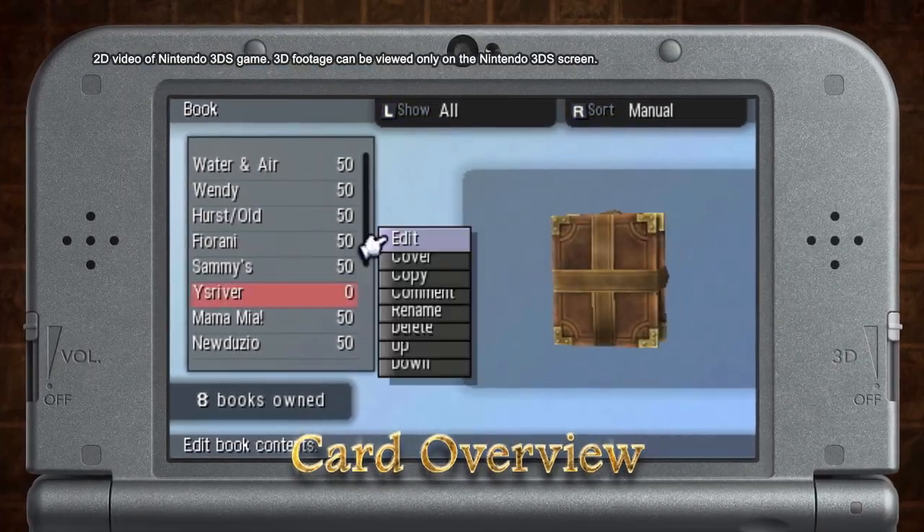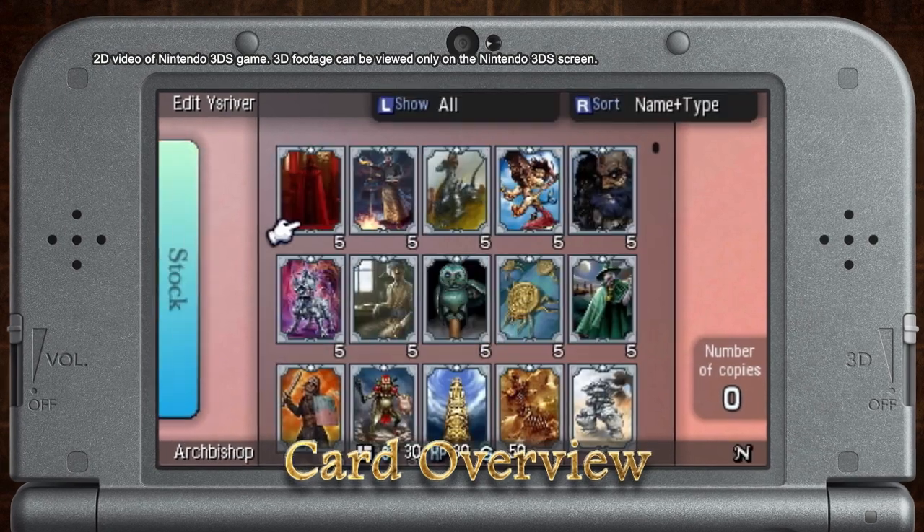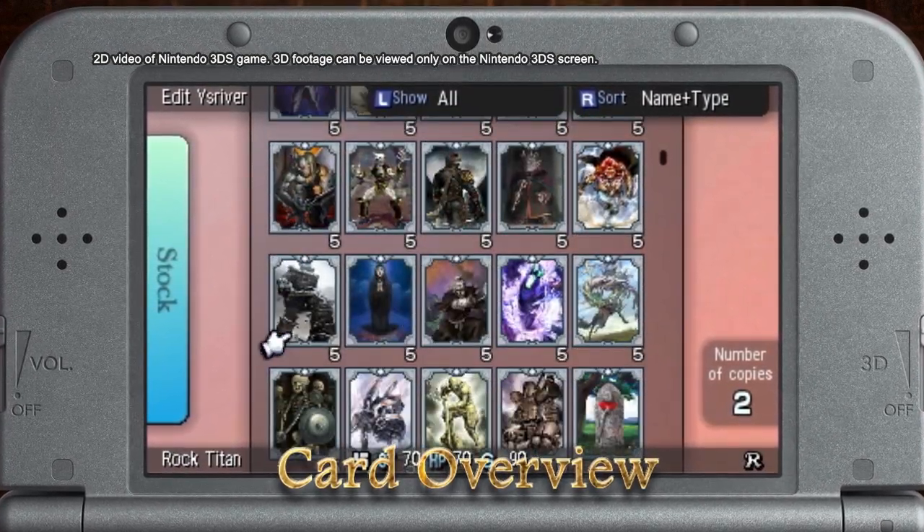Your strategy starts with a book of 50 cards that you take into each match. You'll build this book from more than 400 cards that fit into three basic types: Creature, Item, and Spell.